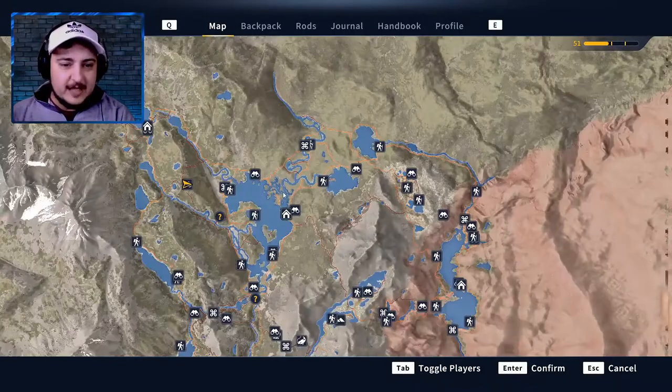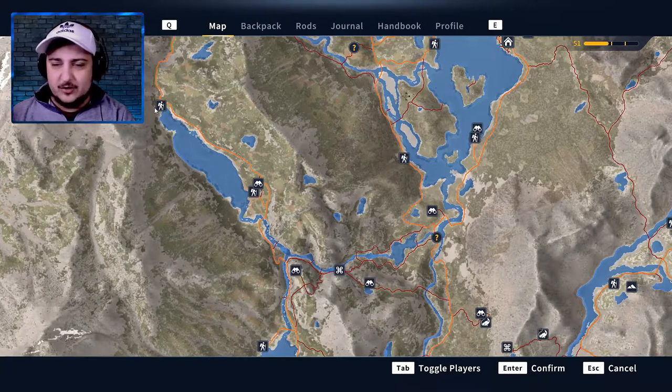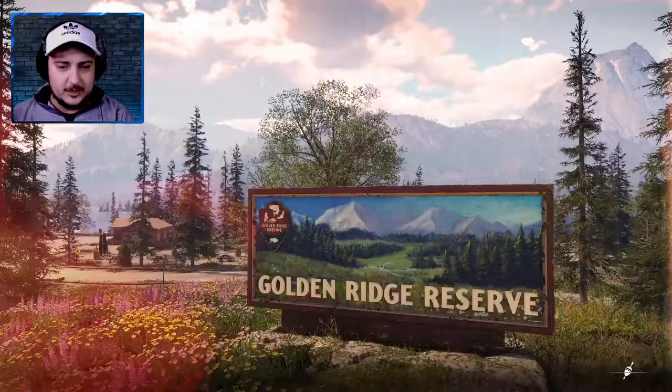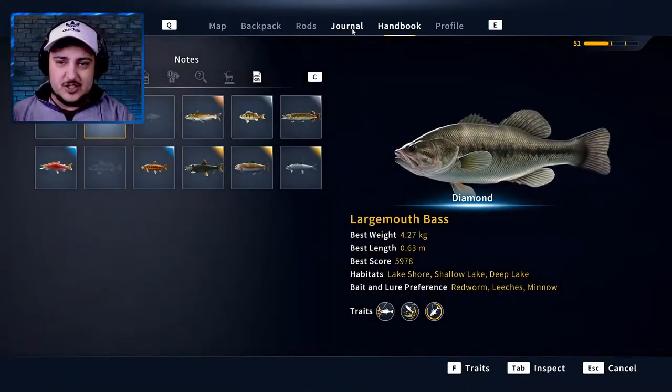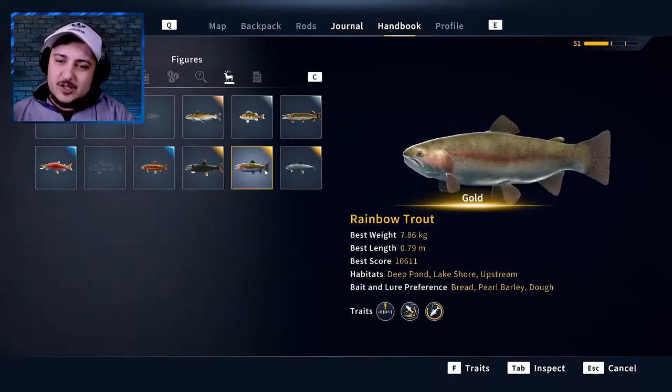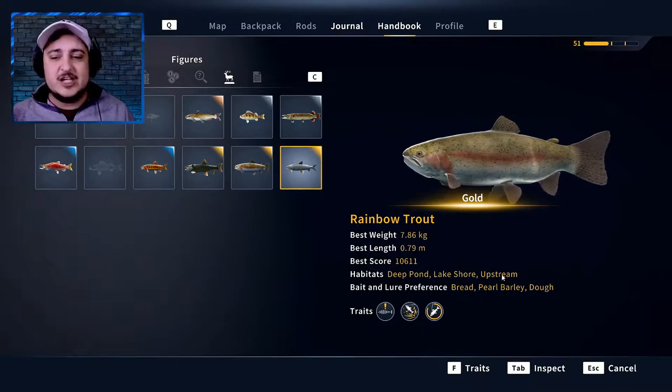Let's have a look at the map. I'm thinking let's go there — you can see where we are going on the map right there. Now with regards to rainbow trout, you have to go to the journal and check: habitats are deep pond, lakeshore, and upstream.